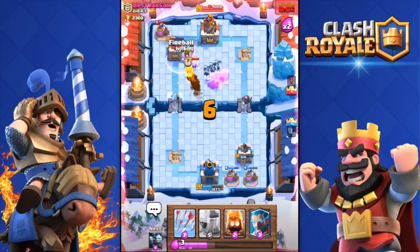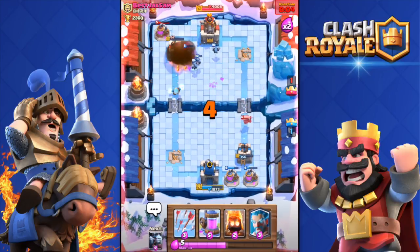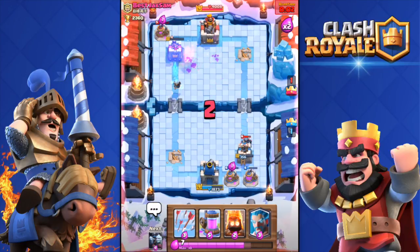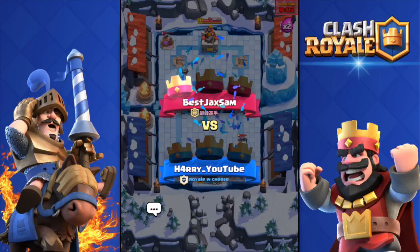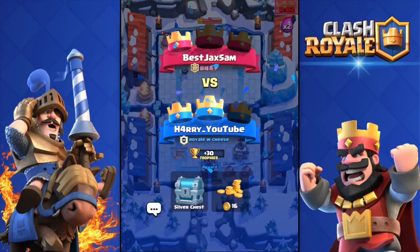So close — so close, one more hit Hog Rider! One more hit! There we go — come on, Ice Wizard! Yes! That was such a close raid — two seconds left and there was four health on his tower. Oh my god!